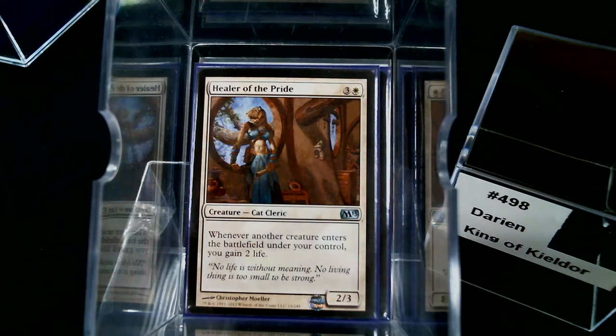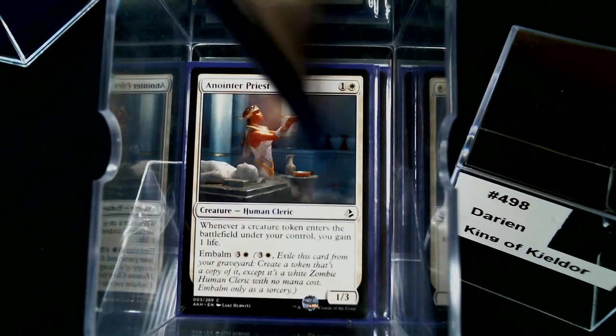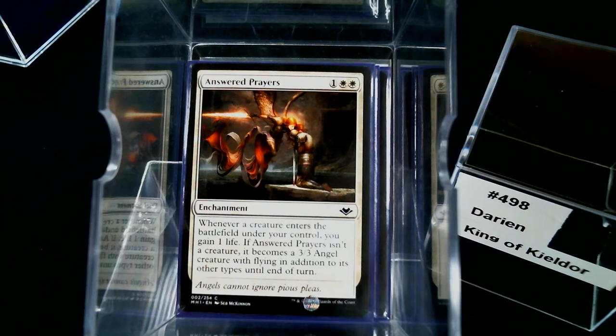It does kind of make people not want to attack you while Darien is on the board. I have Suture Priest and Healer of the Pride — this does double duty, you actually net life off the exchange. Anointed Priest: whenever a creature token enters the battlefield, that's exactly what we're doing. And then Answered Prayers from Modern Horizons: whenever a creature enters the battlefield under your control, gain one life. But the problem is we need to take damage, and there are a lot more cards in this category.